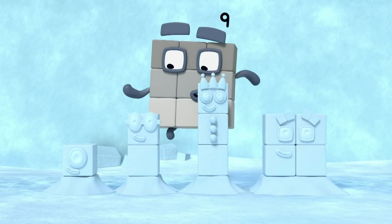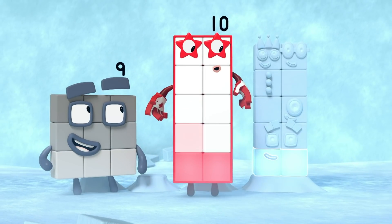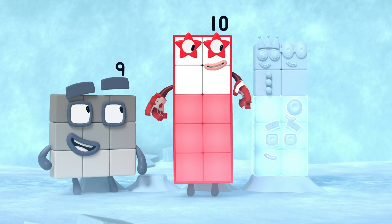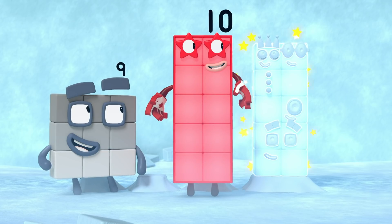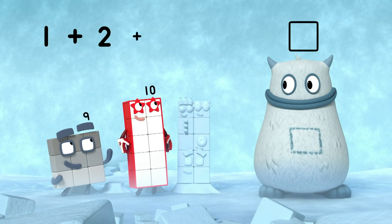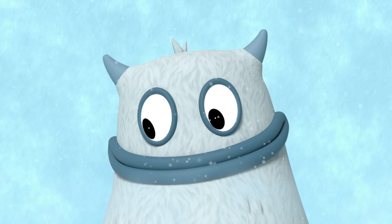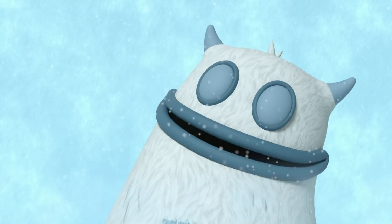Let's try adding the snow blocks together. One, two, three, four. One, two, three, four, five, six, seven, eight, nine, ten. Ten snow blocks! So one plus two plus three plus four equals ten! There's a ten in your tum! Yum, yum, well done!